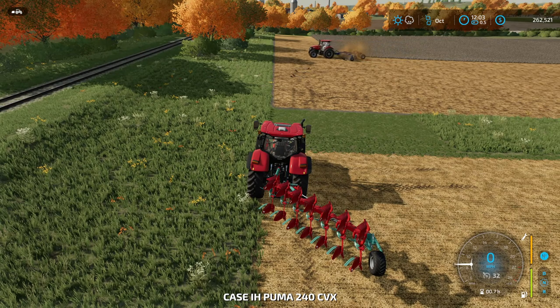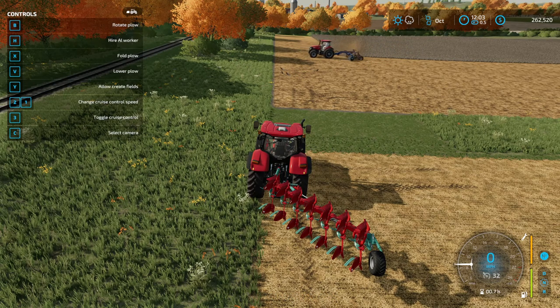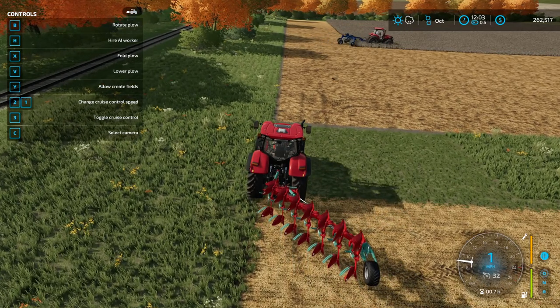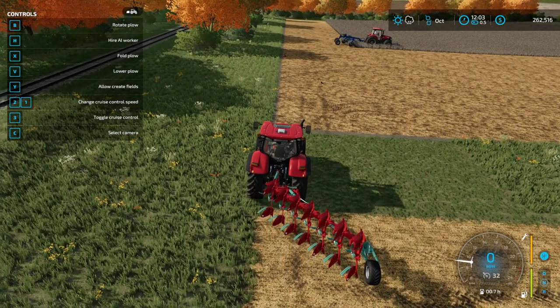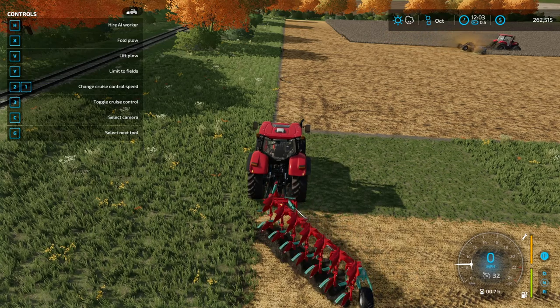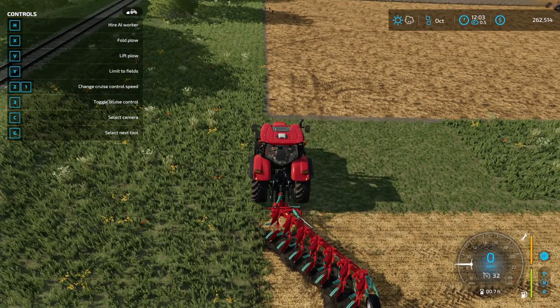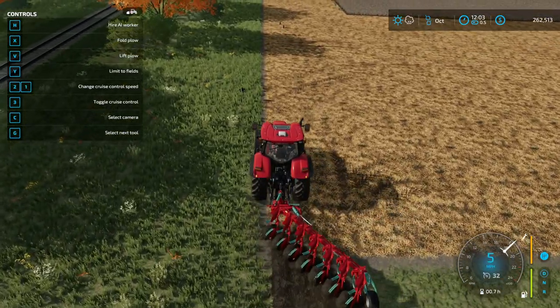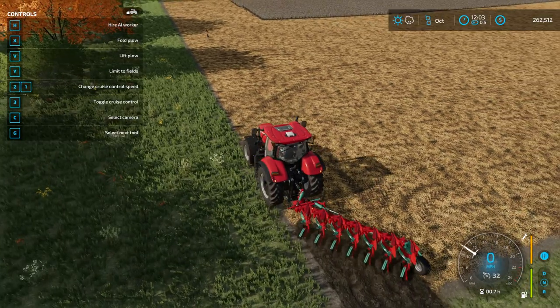The simplest way to do this is use a plow, which you probably already have on your farm anyway. Line your plow and your tractor up with the edge of the field, hit the Y key to allow create fields, then lower your plow and just go straight ahead — and there we go. That's the first part.